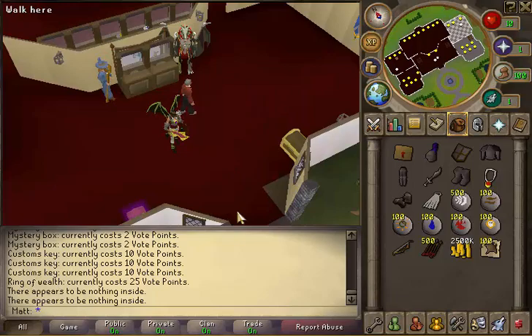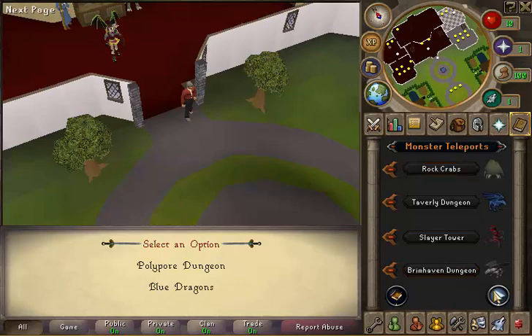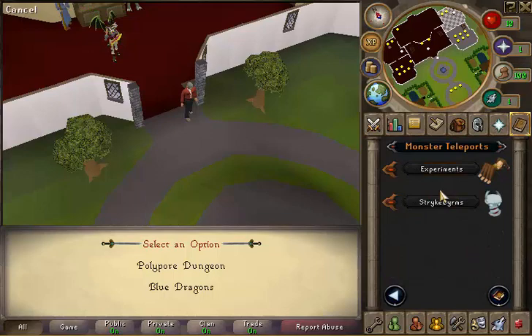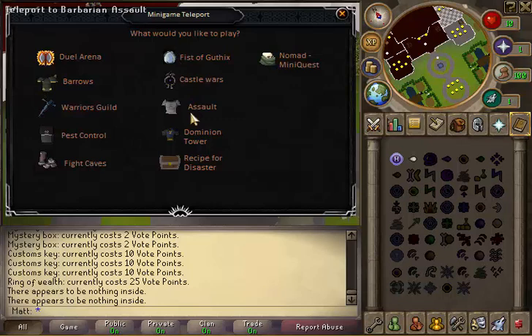Alright let's move on. These teleports are accessible at any level — that's how you get to monsters like Polypore Dungeon, Blue Dragons, the works. There are also Experiments and Strykewyrms. And then minigames — it looks like they fixed the hover-over issue because normally if you hover over pest control it would show barbarian assault or something weird. But yeah, those are minigames you can do later.